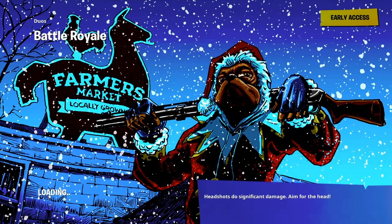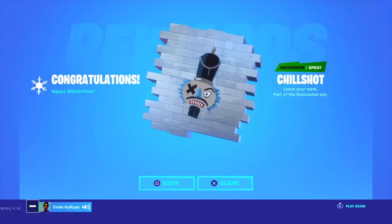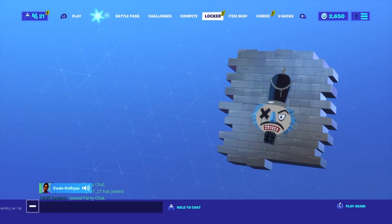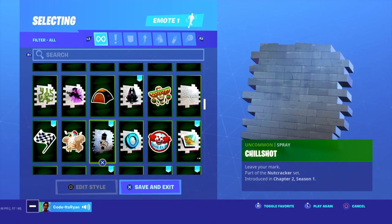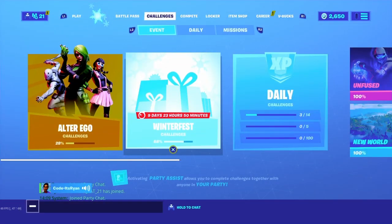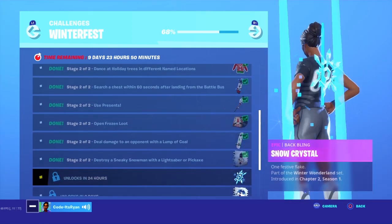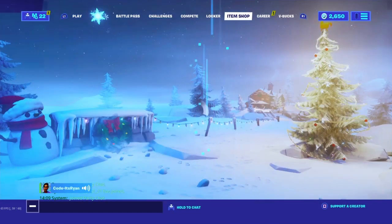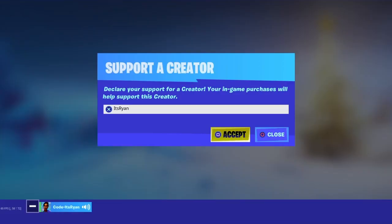The free spray is unlocked — congratulations, Happy Winterfest! The Chill Shot spray — leave your mark — part of the Nutcracker set. I'll equip and show it in the locker. Here is the Chill Shot spray. It's okay, not the best reward. Tomorrow we'll be unlocking the Snow Crystal backbling, so that'll be a good challenge. If you enjoyed, drop a like, subscribe, use my creator code — it's Ryan — and I'll see you in the next one, peace!